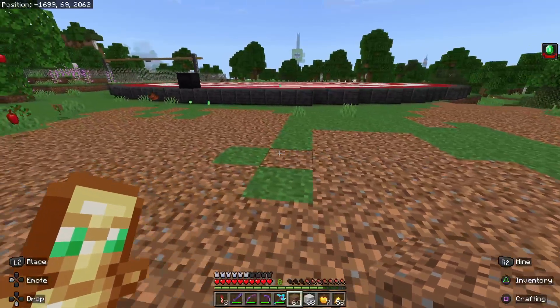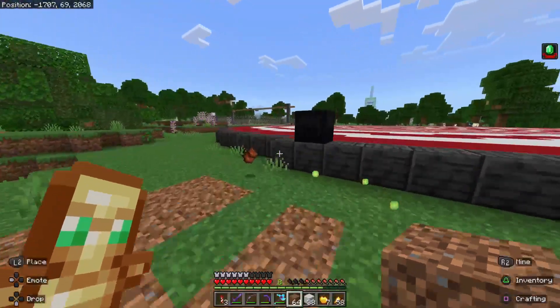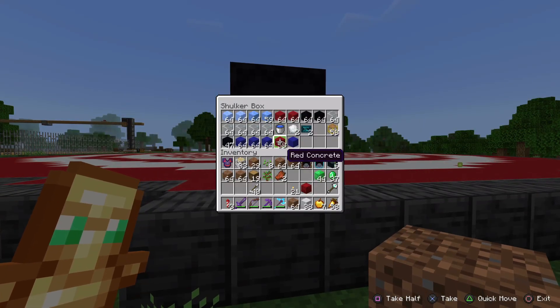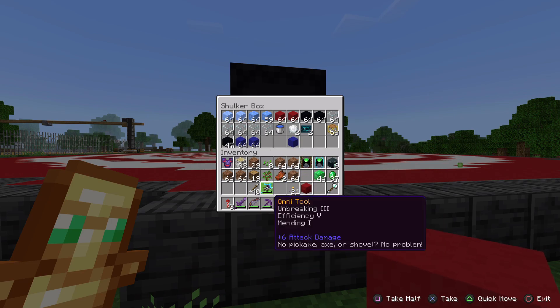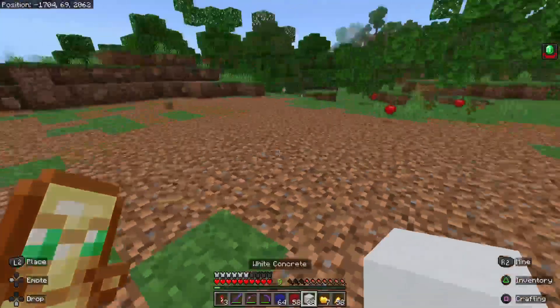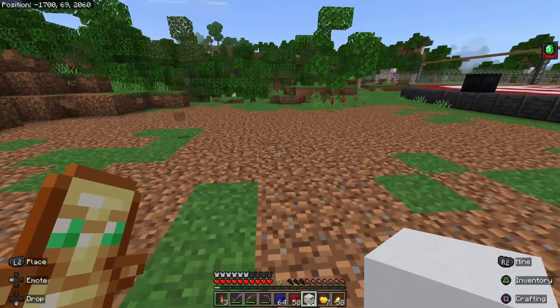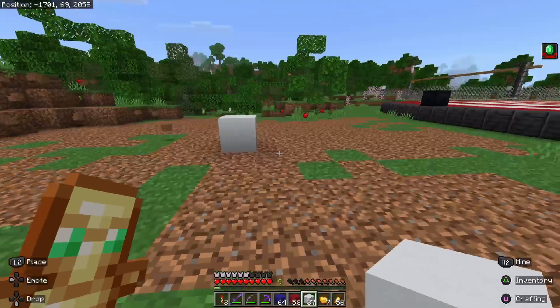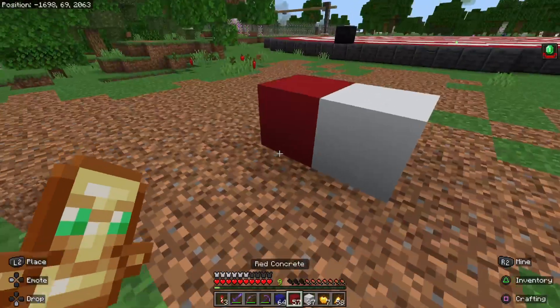Let's go right about here. This will be one of the little end zones. I didn't grab all the colors — I just grabbed white. We need red, we need blue. You need to get your rest because you've got to help me game test this tomorrow. Okay, we got white — that might be white, yeah.